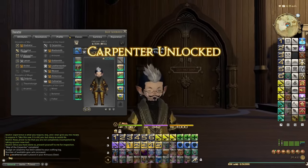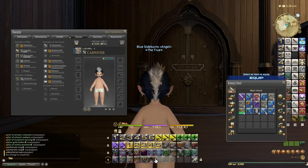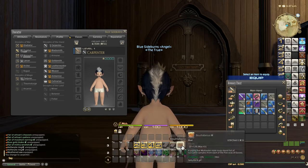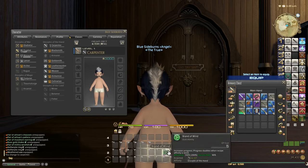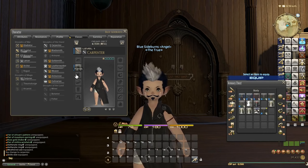We need to equip our level 1 saw. Carpenter is now unlocked, so let's equip our level 1 saw. Let's quickly empty out my interface — I copied it over from Mith3. When you're doing a power leveling run, it makes no difference what gear you wear because you're just going to be turning things in. But I don't want Mr. Blue Sideburns to be naked, so I'll wear the Strife outfit.